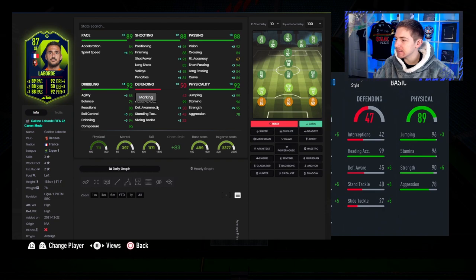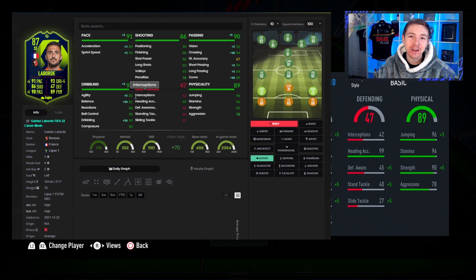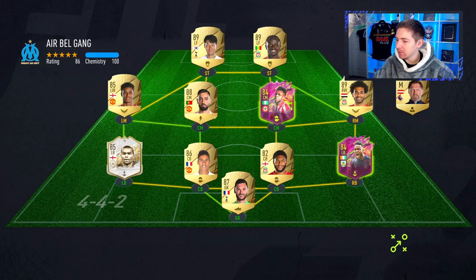For chemstyles, I think you have two choices — though basic isn't terrible at this stage of the game. If you're worried about the dribbling, put an engine on him. If you're not too worried about dribbling, put a hunter on him to maximize his pace and make his shooting pretty incredible. He's a 94-rated striker with a dead eye or finisher — finisher is a very good option giving a dribbling boost and making his shooting insane. Same can be said for marksman. I'm going to put an engine on him because I'm worried about the dribbling.